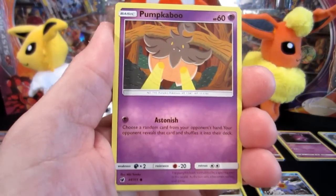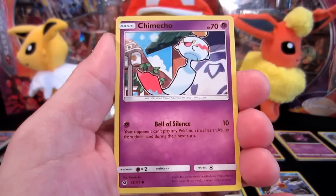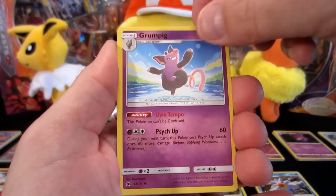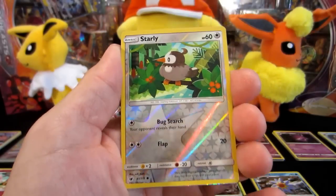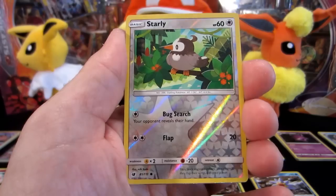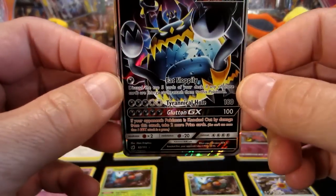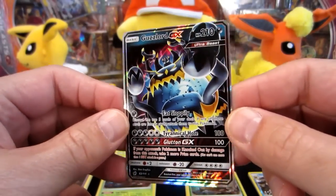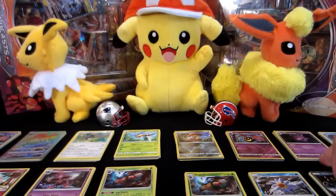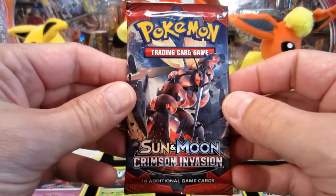Right after Halloween — see that? Pumpkaboo, Swablu, Karrablast, a Skiddo, a Chimeco, Grass Energy, a Murkrow, a Grumpig, a Cinccino, a Starly — wait, at the beginning of the pack all the names kind of rhyme — and then, no! A Guzzlord GX! Folks, I've got one more pack to do. I know you got that Rainbow, but you gotta add the points up: rares, reverse rares, holo rares, rainbows, full arts.